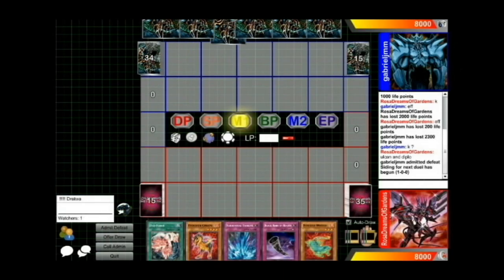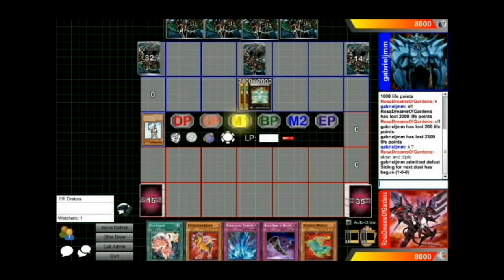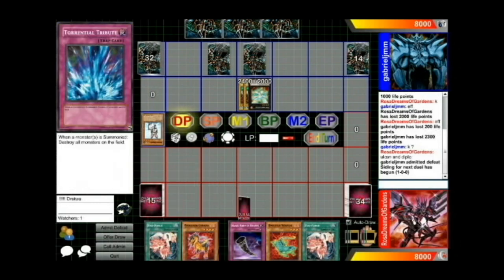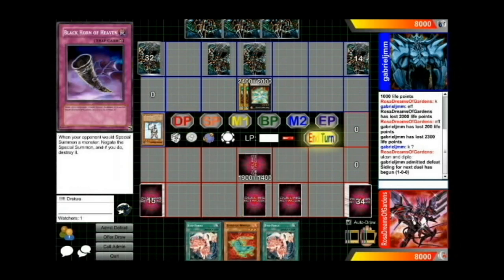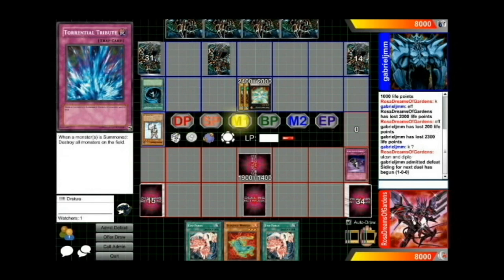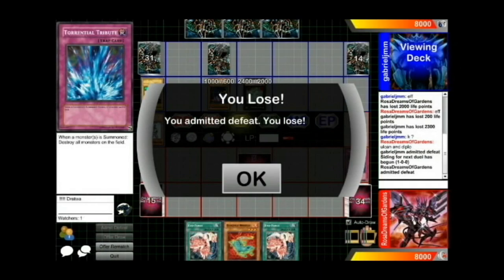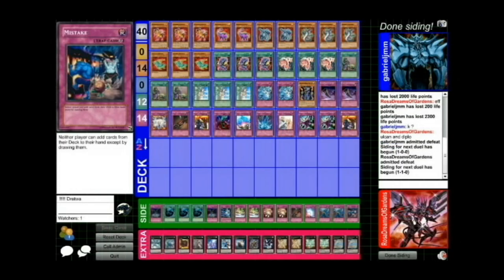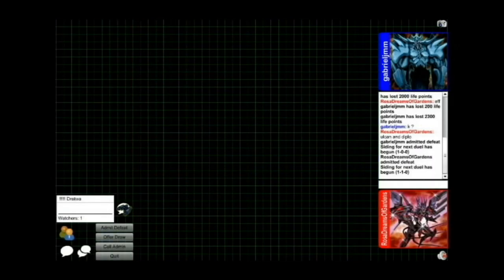He starts off really, really good this game — it's really short. He opens Rabbit and then top decks Tour Guide next turn, so there's so little I can do in that situation. I decide to set my Serato just to bluff him out, but that ends up being the wrong play. He makes a Dolka, and with my hand I didn't think I could top deck anything, so I decided to move on to game three.